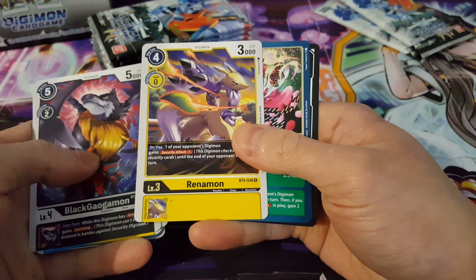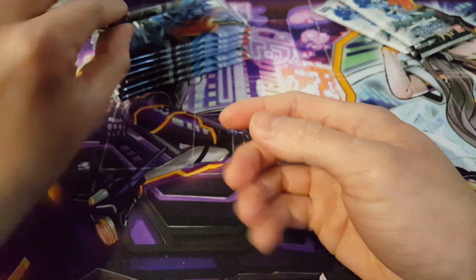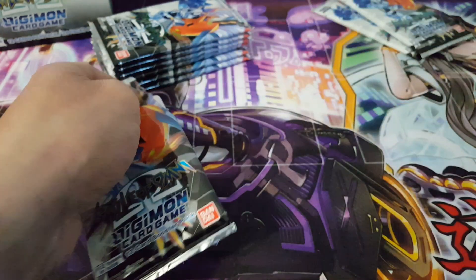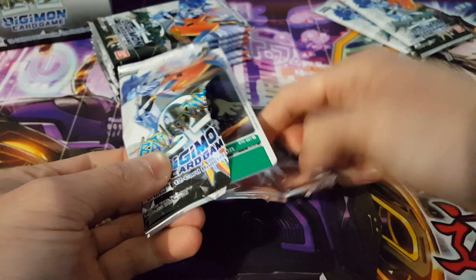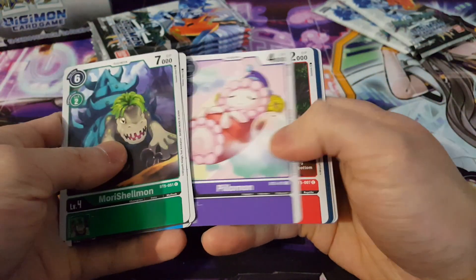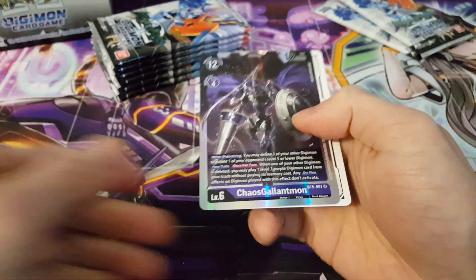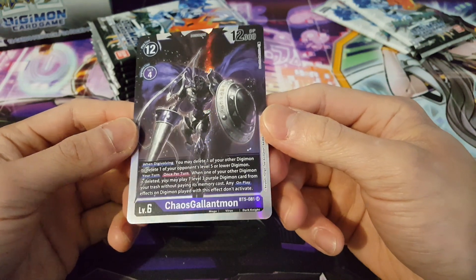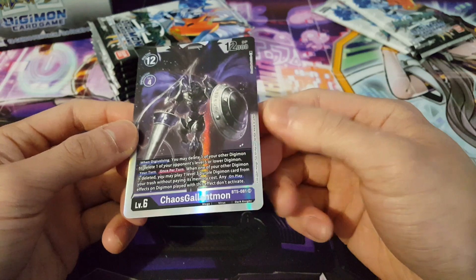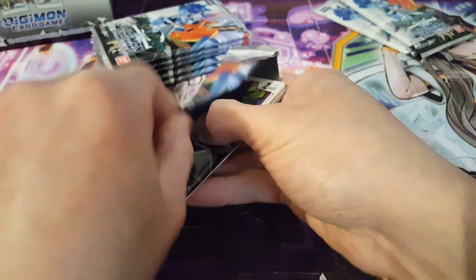We have Renamon as our rare and Wizardmon — very interesting. We now have five foil cards so far. A box should include around nine or ten, so I should expect at least four or five more. We get a third copy of Arata — fantastic. And speaking of foils, we have Chaos Gallantmon — very interesting, first time I've ever pulled this and first time actually seeing it. Glad to see it's a purple card, so very excited to play this as well. That's our sixth foil — let's find out what else we have.